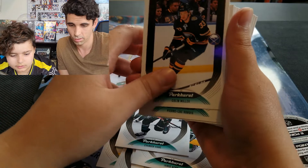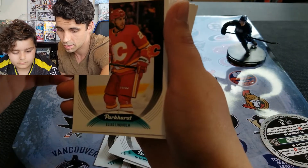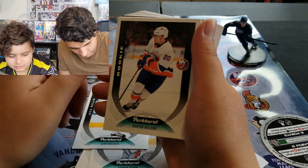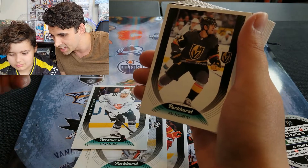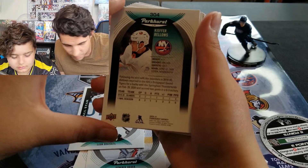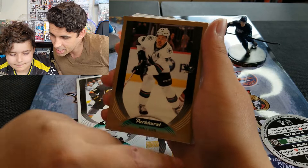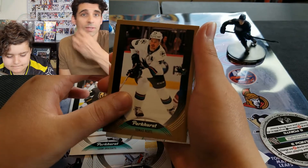Leon... Kiefer Bellows rookie! Let's look at the back of that — yeah, Kiefer Bellows rookie, set that one off to the side. Oh, it's got a gold border on it — that must be a parallel. Who is he? Thomas Harley — yep, awesome!